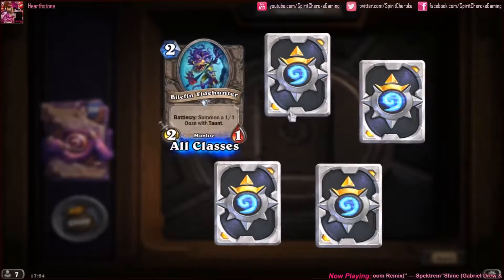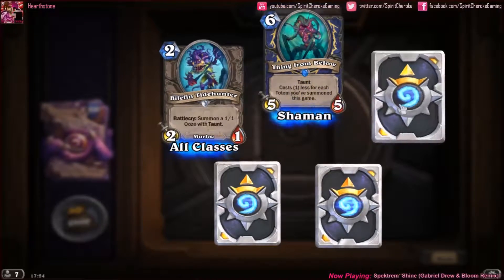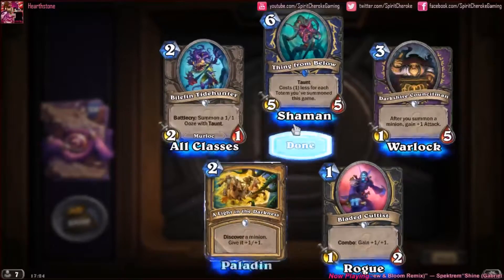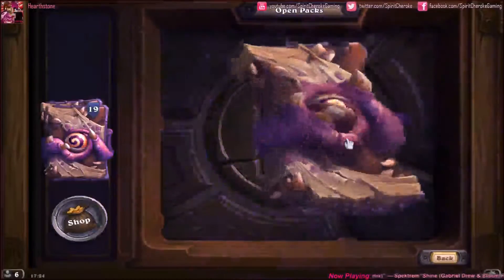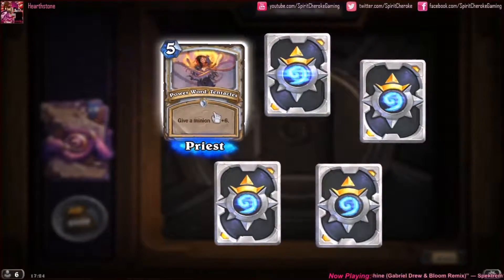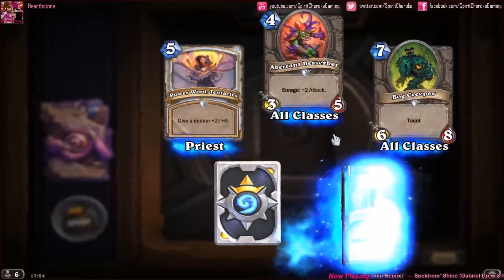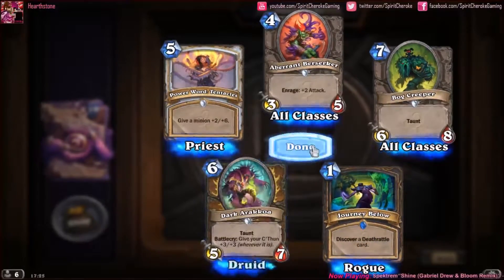Murloc Tidehunter, Thing from Below as our rare, Darkshire Councilman, Cult Master, and A Light in the Darkness. Second half now. Power Word: Tentacles — yeah, I've got that one. Aberrant Berserker, Bog Creeper. Our rare is Journey Below and a Dark Arakkoa.